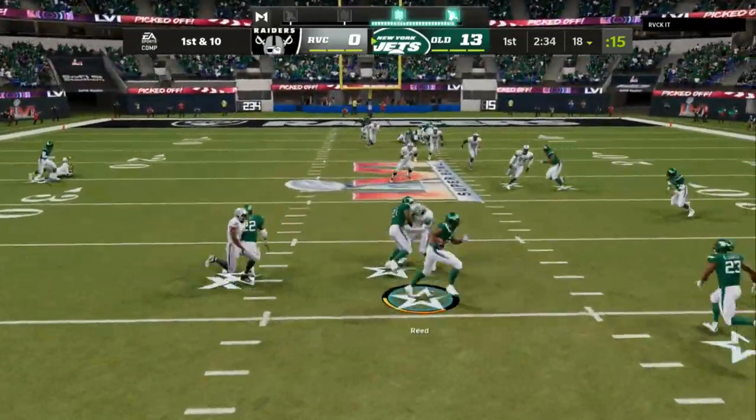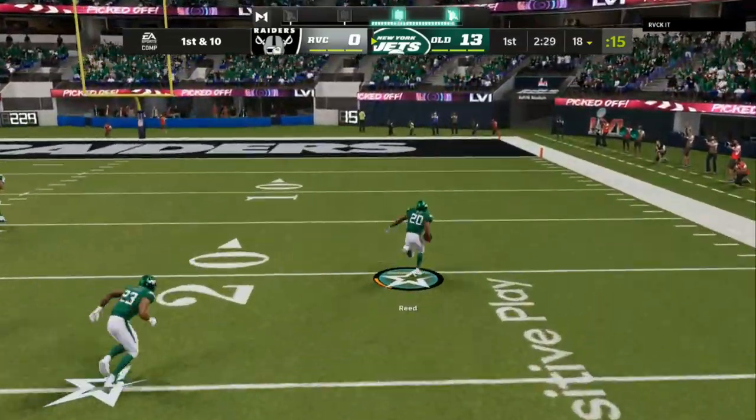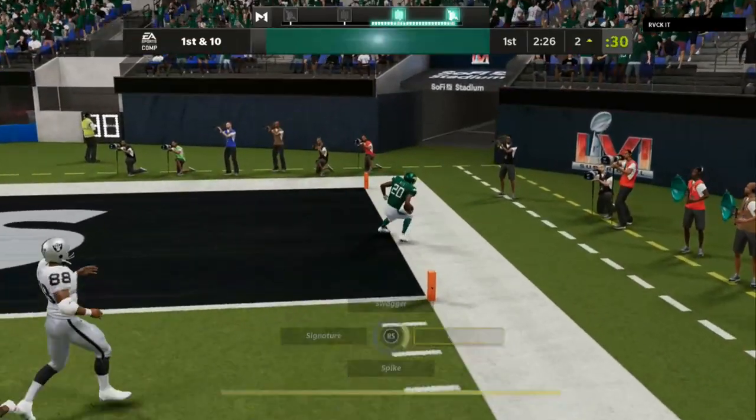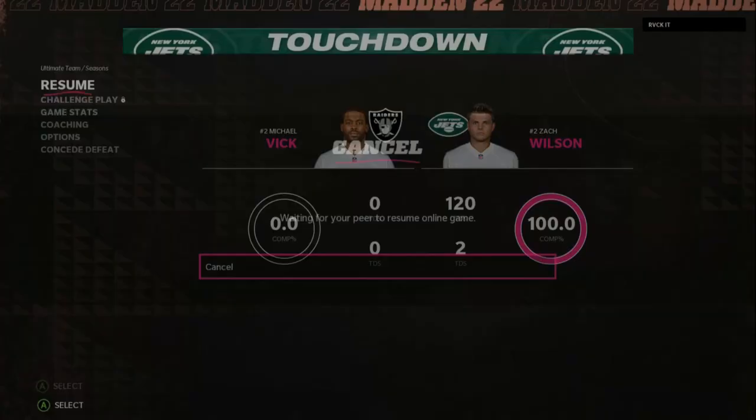First and 10, still running cover six, going against a lot of gun bunch spammers. As you can see, we get wiggly with the sticks and take it back for a pick-60. Cover six invert, eight gap technique — try it out.